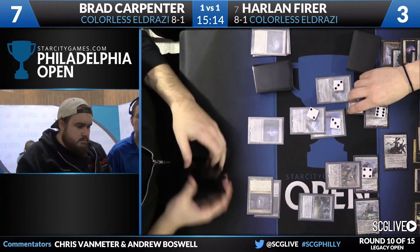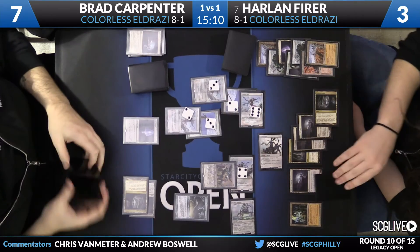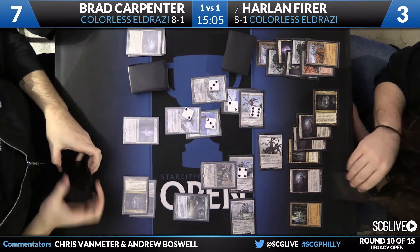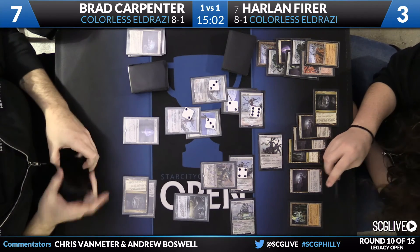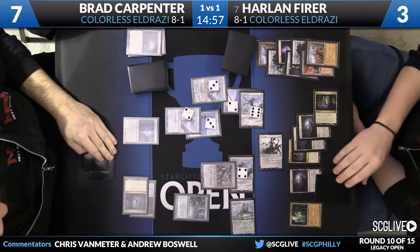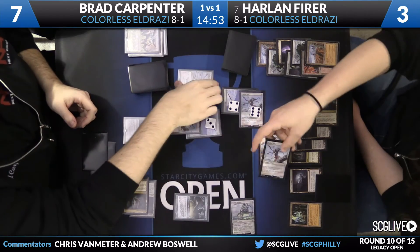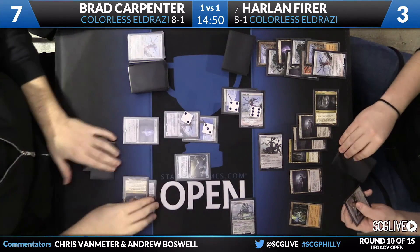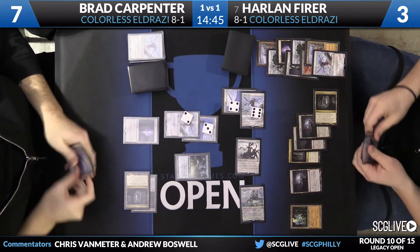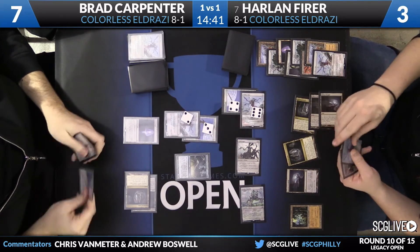Brad can effectively gain six life off his Jitte counters. It's also relevant that Brad has more counters on his Jitte before combat, but Harlan will have more after. Not the worst trade for Bradley — he basically got one trade and one chump block, and gets to untap with his Endbringer, which is really all he wants in this situation.